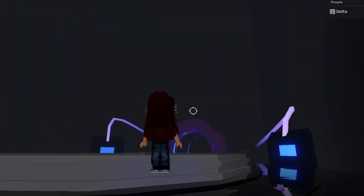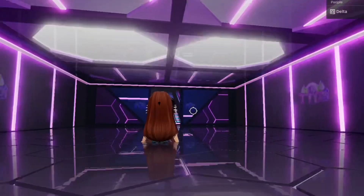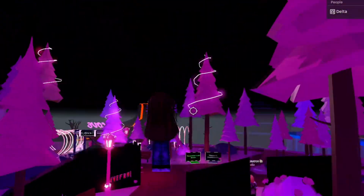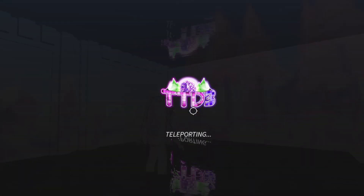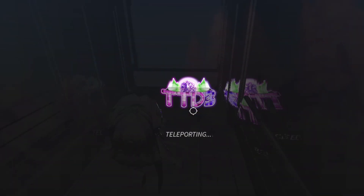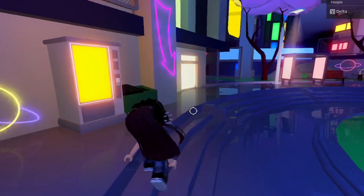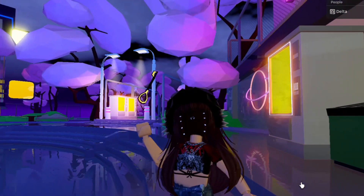Once you get it, go back to spawn. The last part of the key is in Tokyo. Once you get to Tokyo, go to this vending machine — the last part of the key should be here. Once you collect it, you should get the basement key.